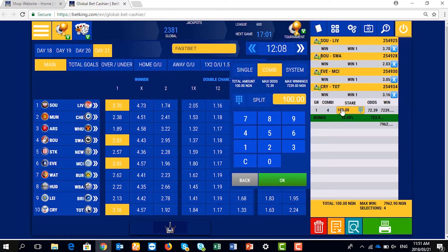Secondly, if a customer comes and asks that you should play this game as a single, it means the total amount to collect from the customer will be $400, because you are staking each game $100 each, which makes it $400.